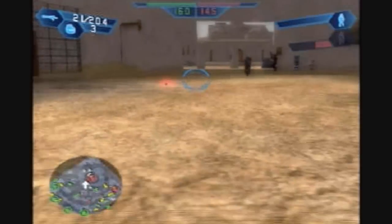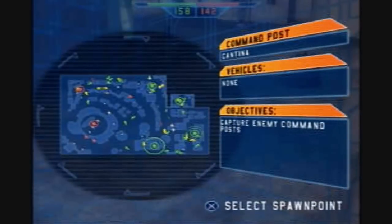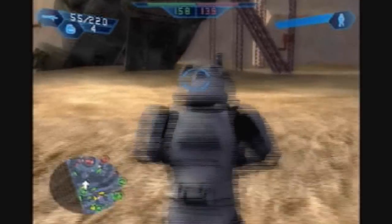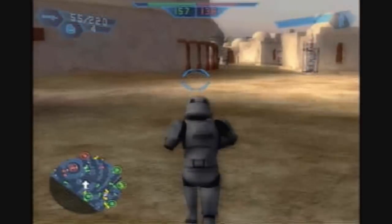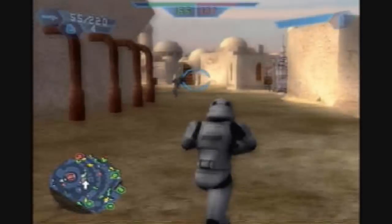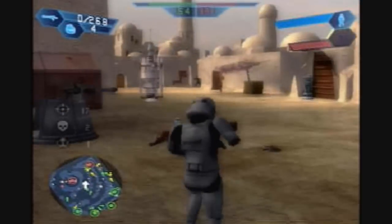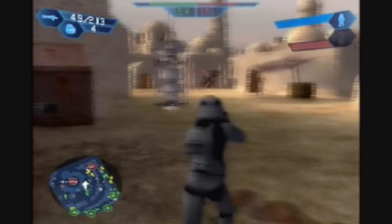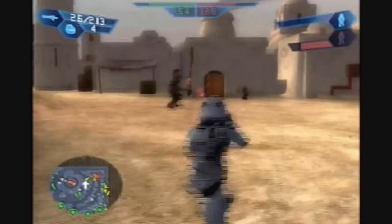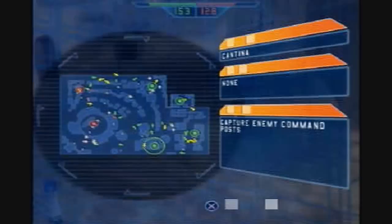I'm probably gonna die — yep, I missed the door. It's too far out to get the door, so whatever. Let me just spawn back here. You can go for either of these last two command posts, it doesn't really matter — you can do whatever you want, but that's just what I usually like to do. Let's try to go for the command posts. And now I'm getting sniped from behind. The Wookie got me with his stupid grenade launcher.